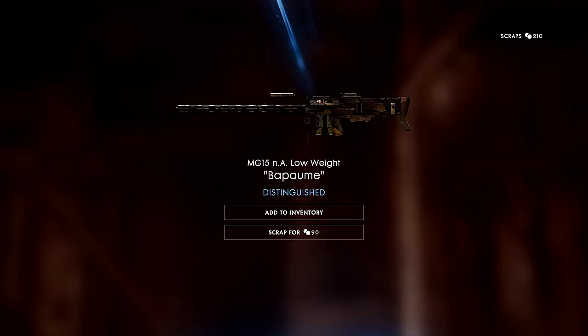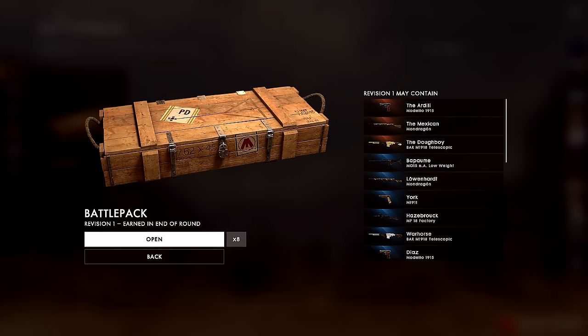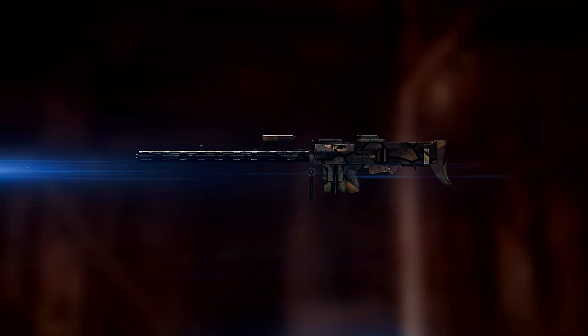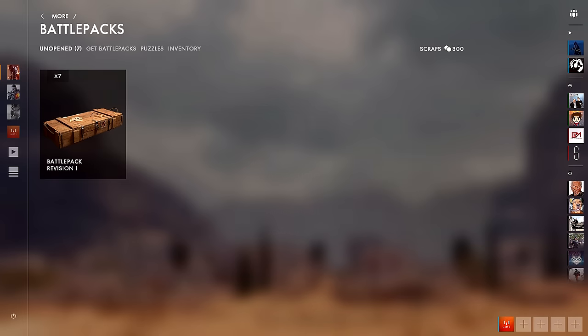Opening the second pack — we got an MG15 camo. This is one of the distinguished ones, kind of middle of the road, not top level and not bottom level. I haven't got it, so I'm going to add it to my inventory. Third pack — we got it again, the same camo. We can scrap it for 90 scraps, which pushes us up to a total of 300 scraps. We might even be able to get one of the middle tier battle packs to open at the end.